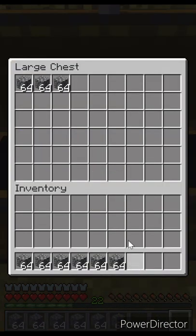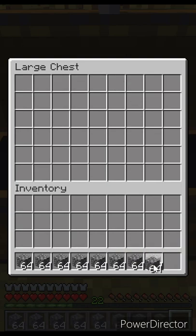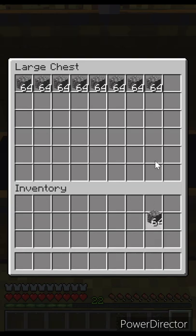If you want to put a few stacks of cobblestone in a chest, instead of putting the items in one by one, you can pick up one stack of cobblestone, hover over another stack, and shift double-click. All the stacks will immediately go to the chest.